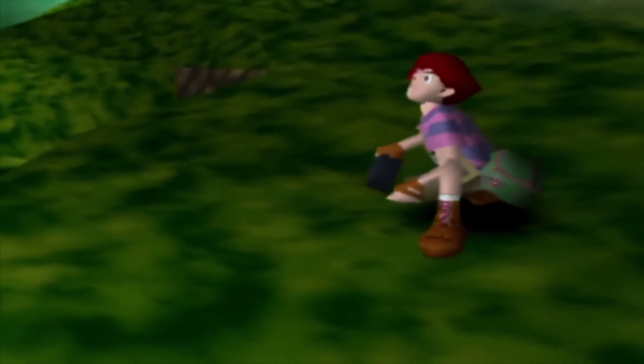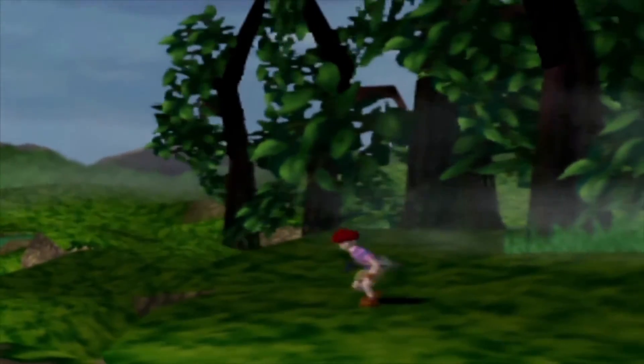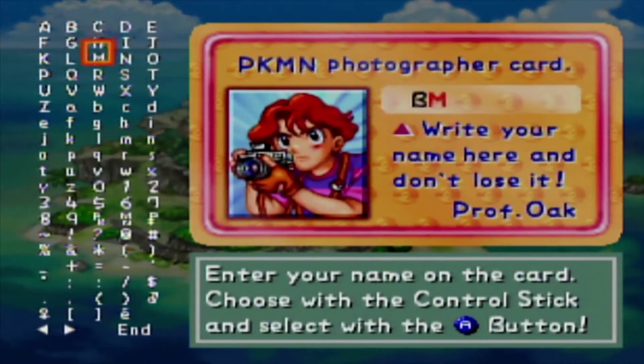As we can see here, Todd struggles to capture the illusive Pokemon on camera, but in the end, vengeance will be ours. Todd Snap is nobody's fool. Our first order of business is to completely throw out the name Todd. We are hereby able to name ourselves, but only in seven characters for some reason, so I am now Bratica.